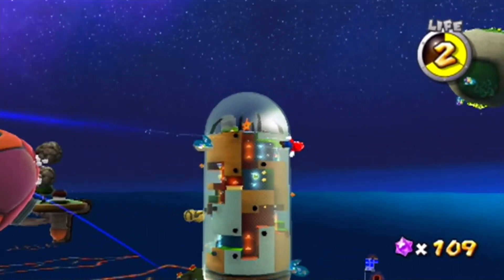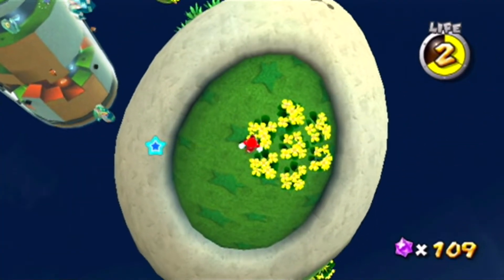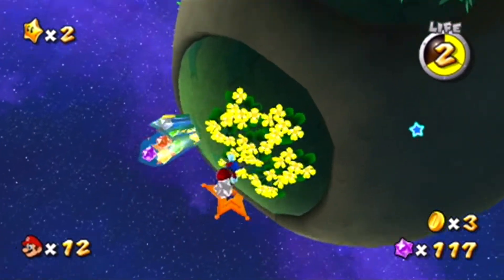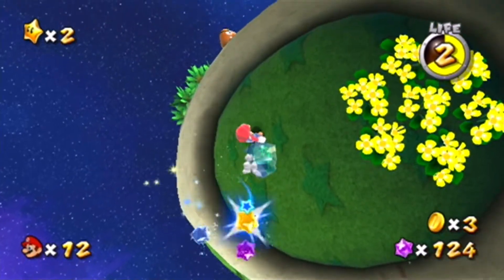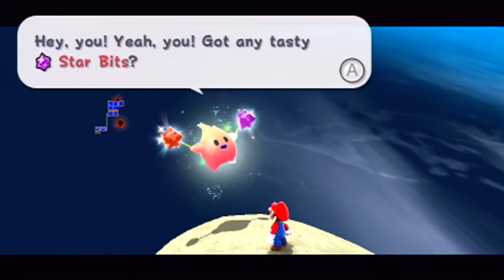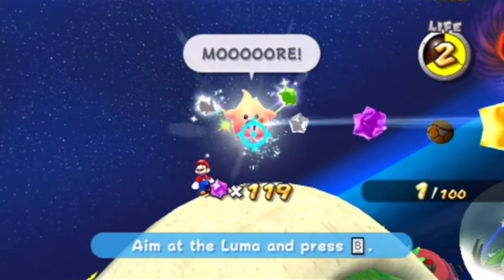If I were to spin here it'd just skip this planet and send me to the next one — it's kind of just a shortcut more than anything. I have a hundred now; there's no way it's expecting more than that. Let's just talk to the Luma. 'Hey, you got any tasty star bits? Feed me a bunch and I'll burst with snacky happiness and transform — I'm famished. I need a hundred.' Okay, yep, that does it!